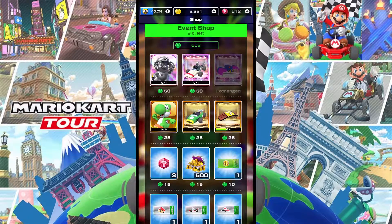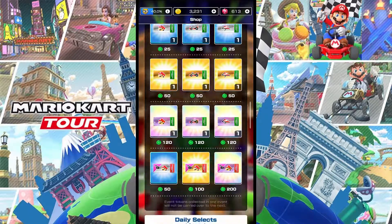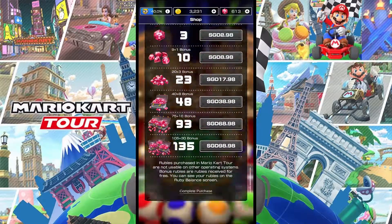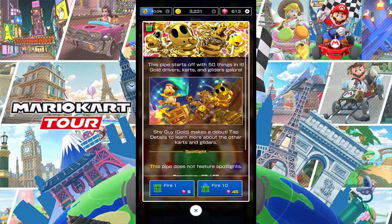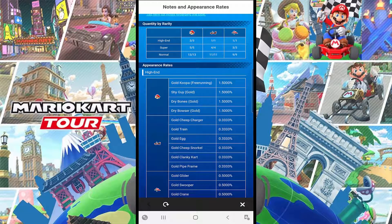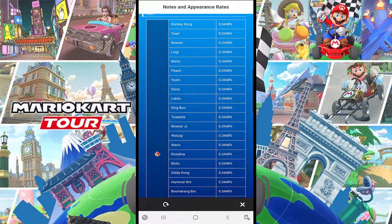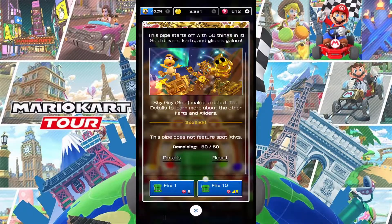The event shop is really, really stacked. We've got 14 whole days to collect all the tokens along the track, plus all the tickets — it's awesome. I already bought today's stuff. Let's get into the gold pipe. These are the drop rates for the different characters, carts, and gliders. There are three drivers, one cart, and one glider — pretty neat. You can see all the high-end rates, and the super rates are there too — a long list of supers and normals.